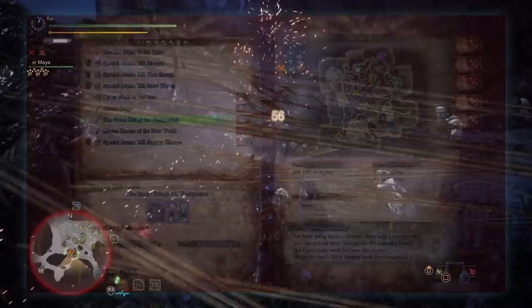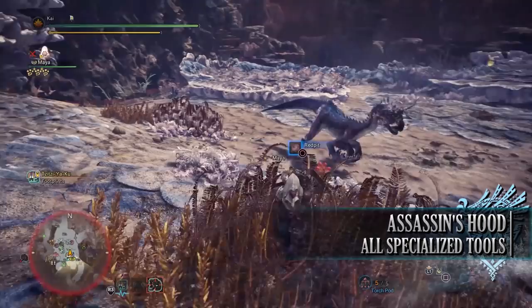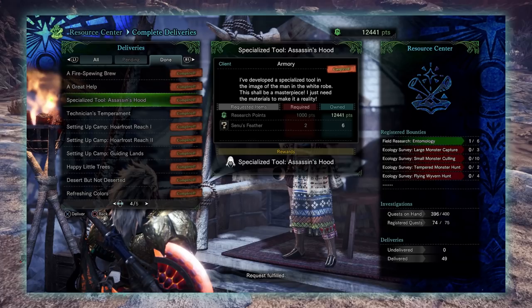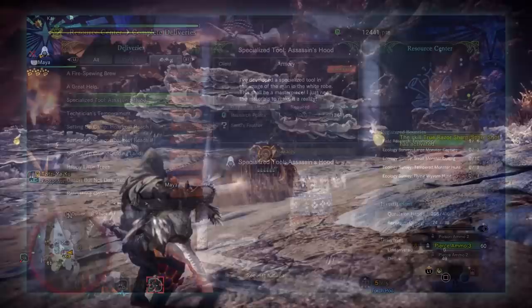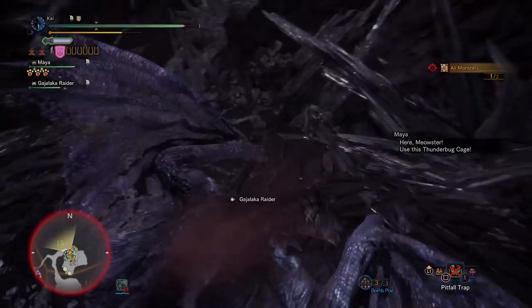Before wrapping up, there is one more mantle to mention: the Assassin's Hood Mantle. This is a reward for completing the 8 star high rank event quest SDF: Silent Deadly Fierce. While wearing it, it increases your movement speed and allows you to hide from monsters more quickly. On top of that, the first attack you perform with this mantle will deal increased damage, but then it will deactivate. At the time of this video there isn't an upgrade for this mantle, but there may be one further down the line.